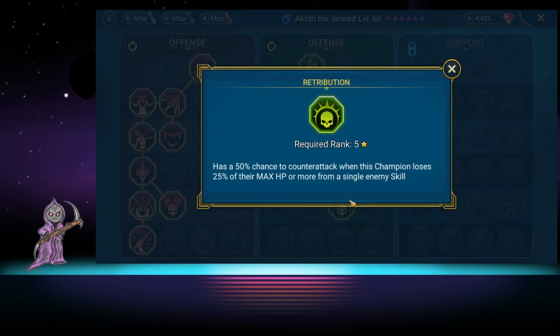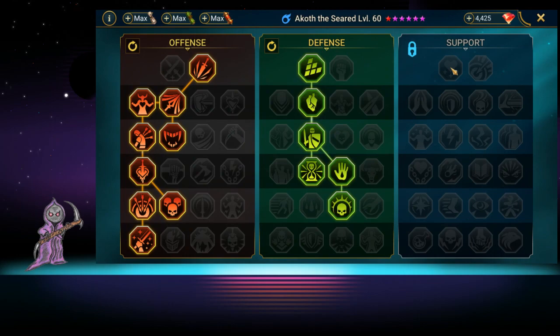He also has a chance of placing a leech whenever he places anything, and a 50% chance to counter-attack whenever he loses 25% of his max HP from a single hit. That's great for clan boss, but I wasn't overly impressed with the damage output there.